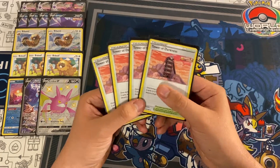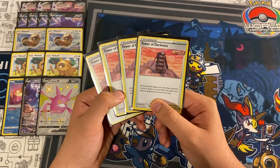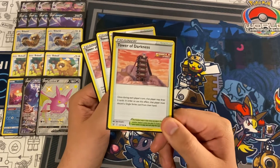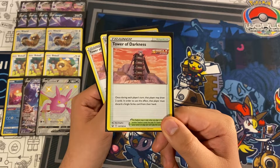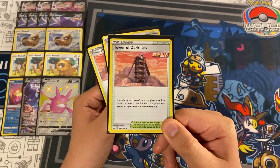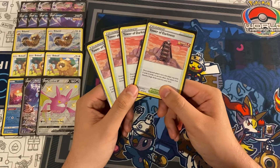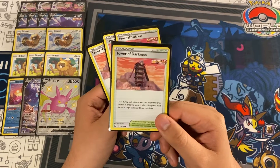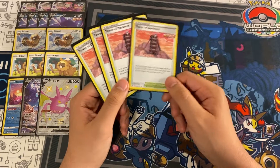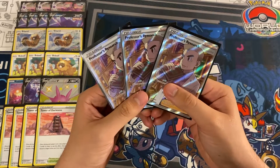Now for the trainers, starting off with four copies of Tower of Darkness. I experimented with many other stadiums like Training Court and Collapsed Stadium, but I've found Tower of Darkness is the best. The effect: once during each player's turn, that player may draw two cards — but to use this effect, that player must discard a Single Strike card from their hand. That is why we play excess copies of Gengar VMAX and Gengar V — they can be discard fodder with Tower of Darkness in the late game.